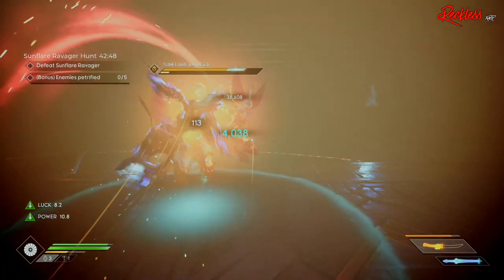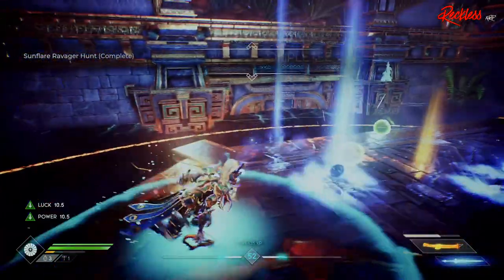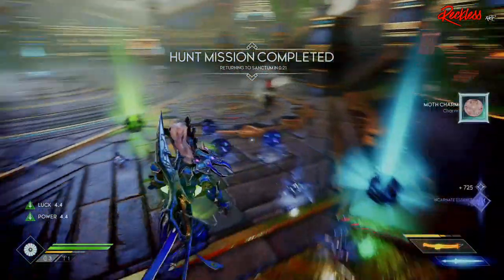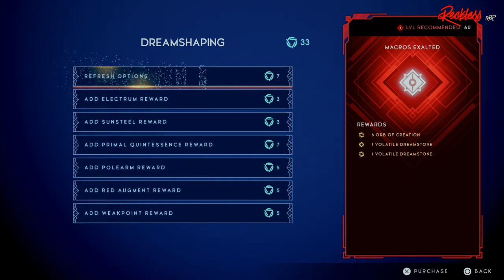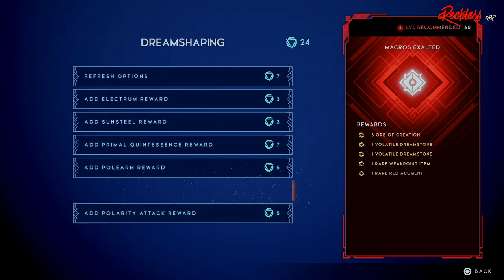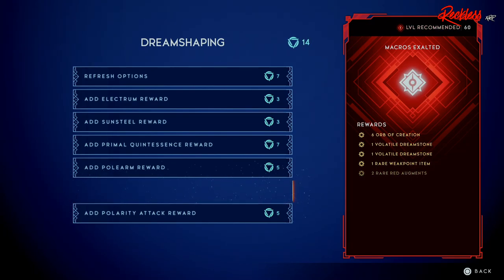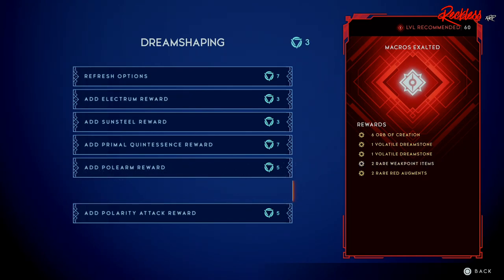What you need to do is go into the Dream Stones. I prefer to do Dream Stones on hard for a little bit of a challenge, and I jump into the level 60 Macros Exalted. I recommend doing Dream Stones that are level 55 through 60 in order to get Shirty. When there, you want to get as much lucidity as possible to use in the Dream Stone Shaping at the bottom of the screen before going into another fight. While in Dream Shaping, you want to look for these types of rewards: add weak point reward, add red augment reward, or add might reward. Adding the weak point reward is probably the best choice because, remember, Shirty is the only legendary weak point augment.